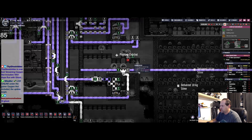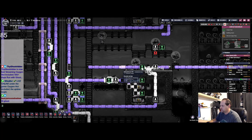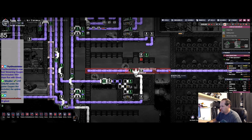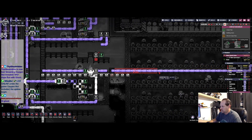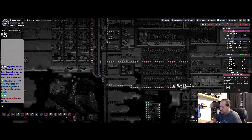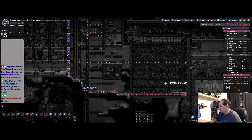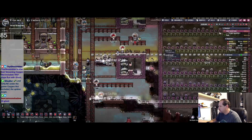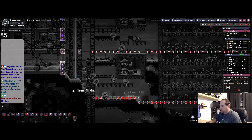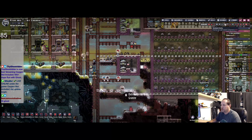Take that out. Deconstruct this line, that line to there. Priority — let's get this built. Yeah, high priority on everything — not really necessary, but it is.